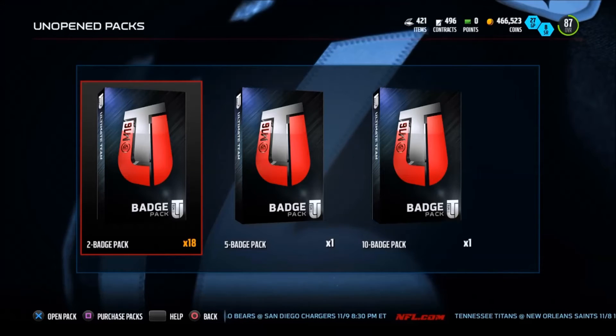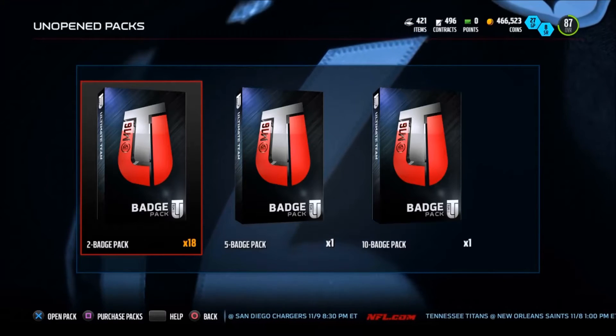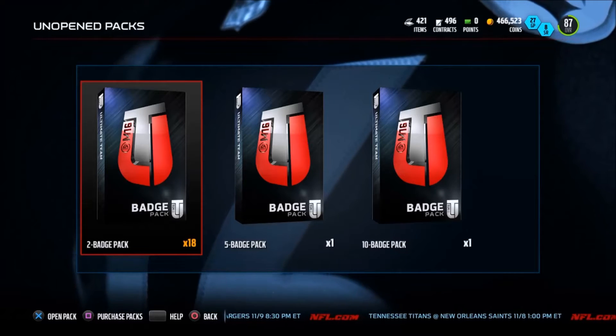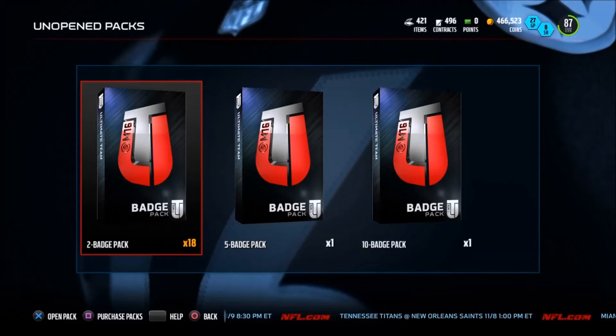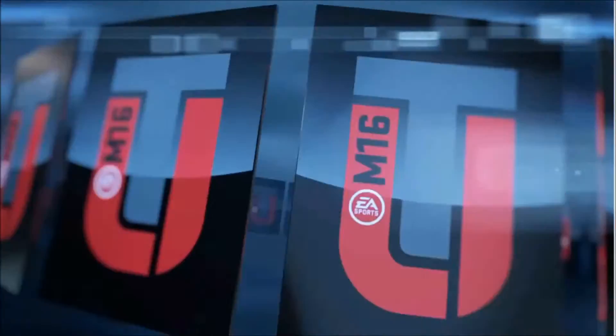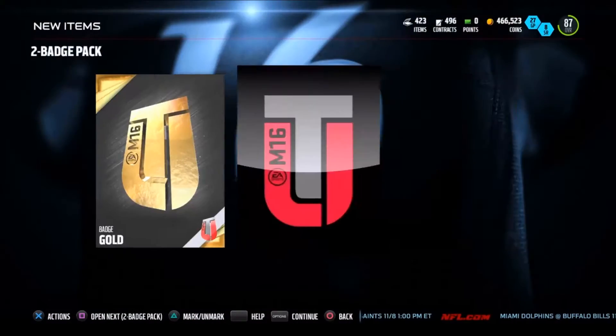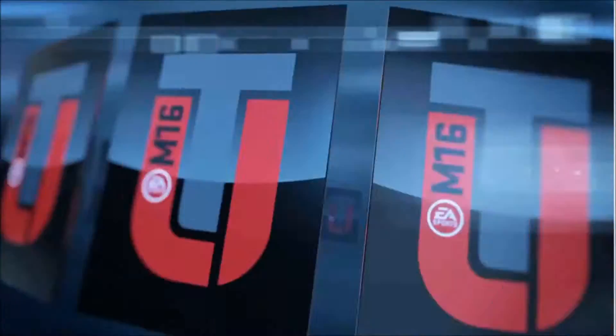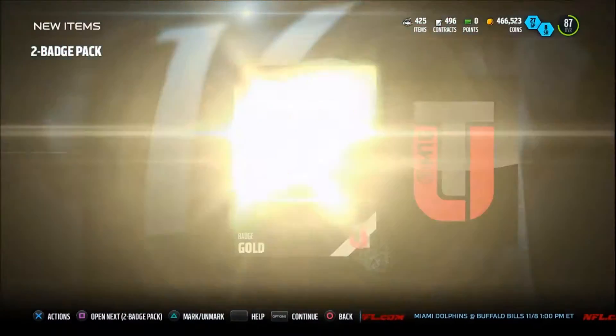If you go to the marketplace and you buy all of the bronze player replacement options that they give you, I think you can get at least 12 of those two badge pack openings that you see on your left right there. But we are just going to get straight into it. That is the way to get them, and this is just an extremely good, effective way to get badges in the game.